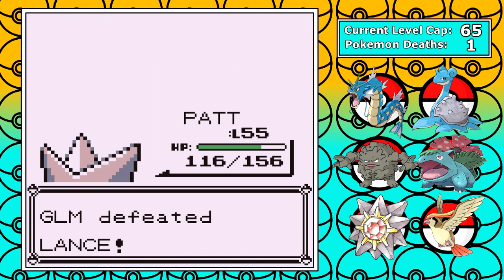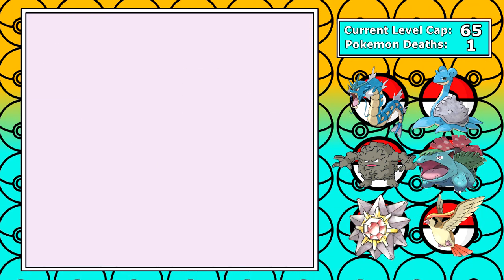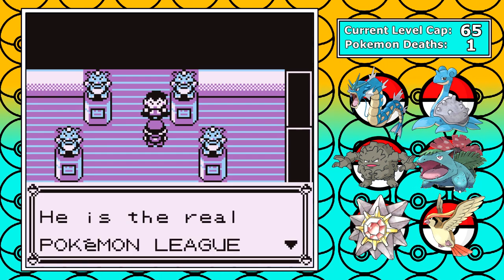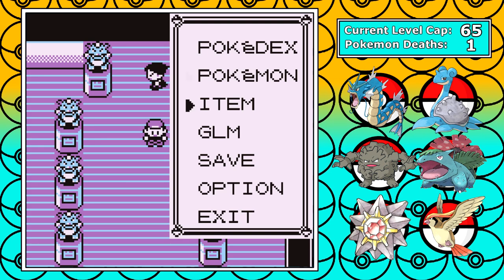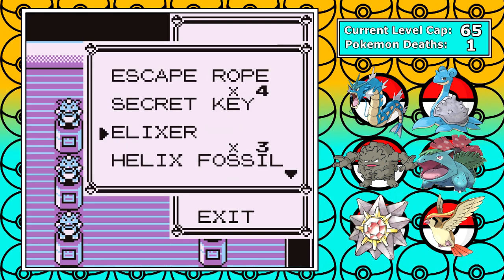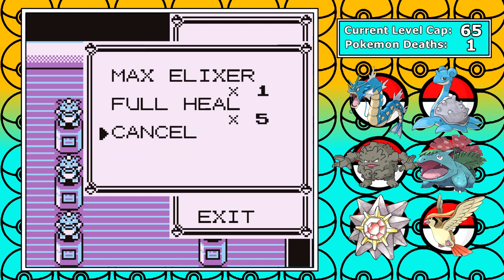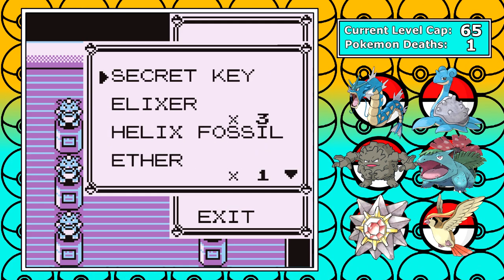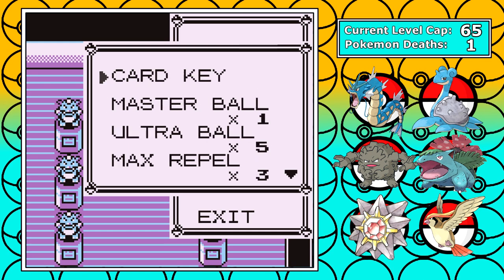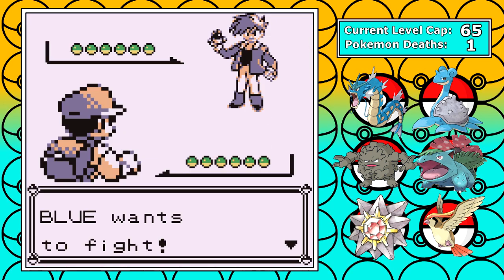Now, remember when I said I made a mistake? It was that I didn't remember to buy enough potions. I'm out and I cannot fully heal my party. It's not a huge deal, but two out of my four main Pokemon are at about 70% health, so let's hope this doesn't cost us. I also have two Pokemon in the party for sacrifices if need be, so let's just see how it goes.